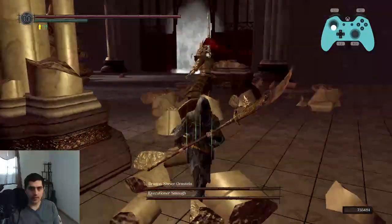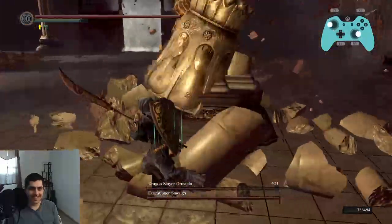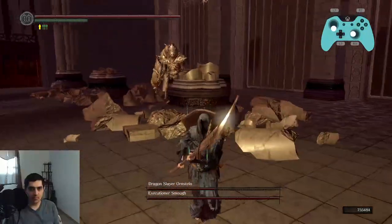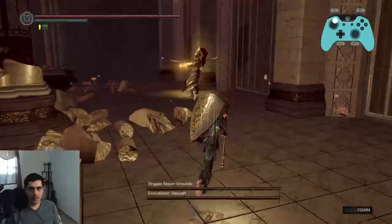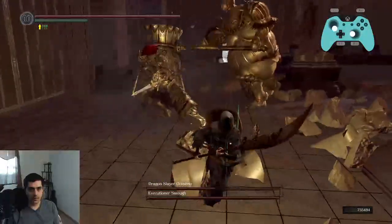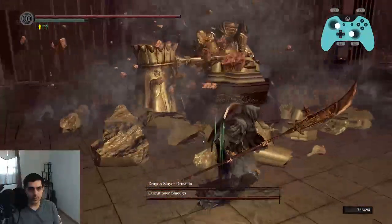The attacks that you want to punish are when he's standing still, obviously. We also want to punish that jump leap — roll into him. You want to punish this attack by rolling R1, as long as Smough isn't there. Don't punish that slash because he can do up to a four hit combo.